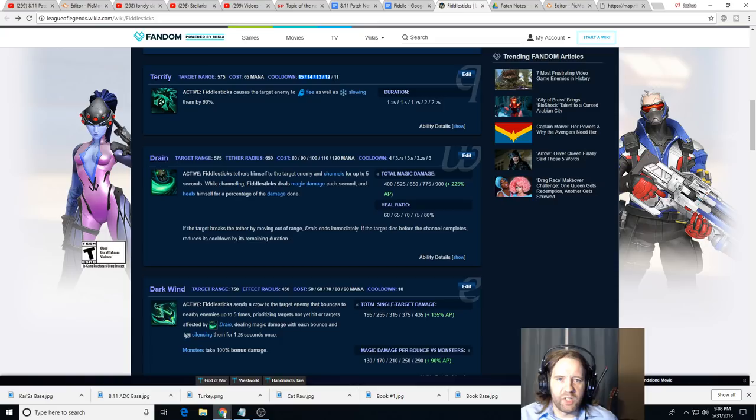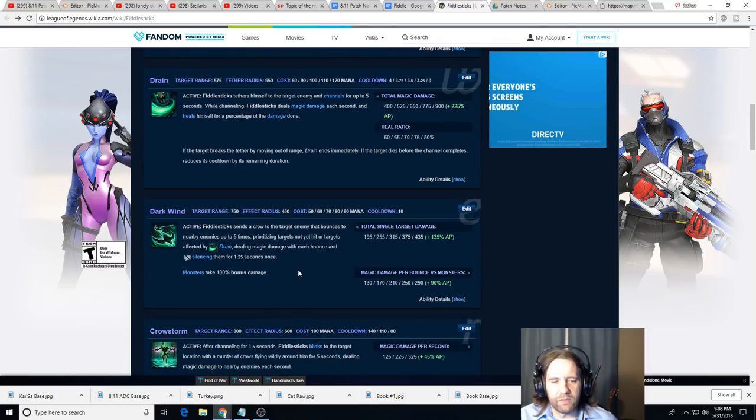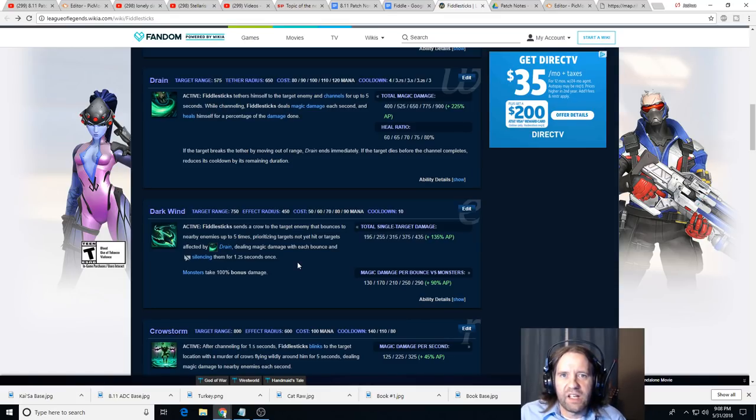There's a huge difference between a 1.25-second fear and a 2.25-second fear, and leveling Terrify also lowers its cooldown so you can use it much more in a fight. Dark Wind is good for lane but make sure you transition to leveling Terrify quickly. Also, whenever possible, try not to use Dark Wind in a way that causes it to take CS from your AD carry or makes it difficult for them to last-hit. Only cast it maybe once per wave - you don't want the crow bouncing around and making your AD carry miss CS. A really good time to throw it is when the minion wave is coming in a line.